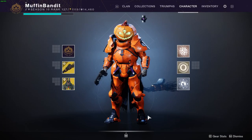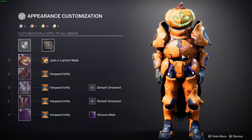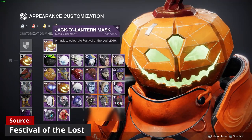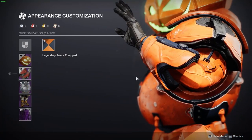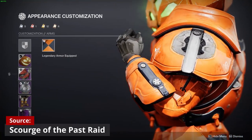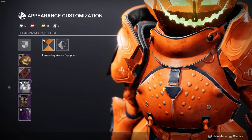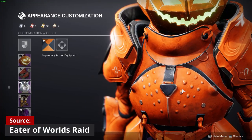Okay so this is our first build, and he hasn't changed too much from that short video, but we did switch out the legs, so let's take a look at his armor. For the helmet, we are rocking the Jack-o'-lantern mask from Festival of the Lost. For the arms, we have the Bulletsmith Iron Gauntlets, which come from the Scourge of the Past raid.